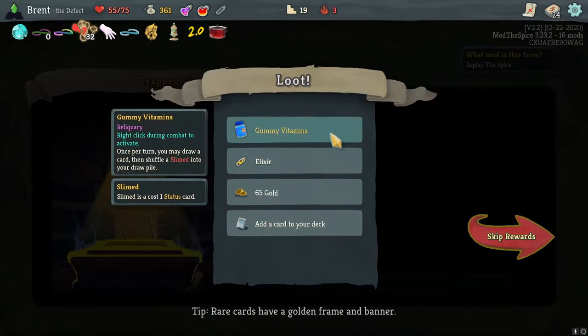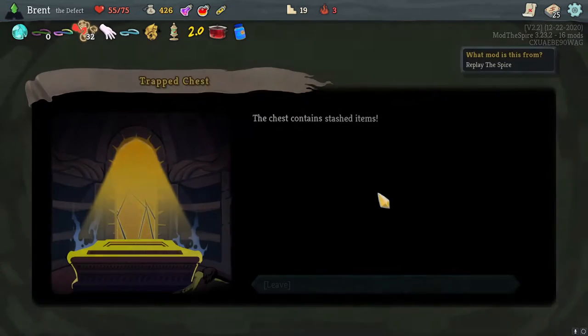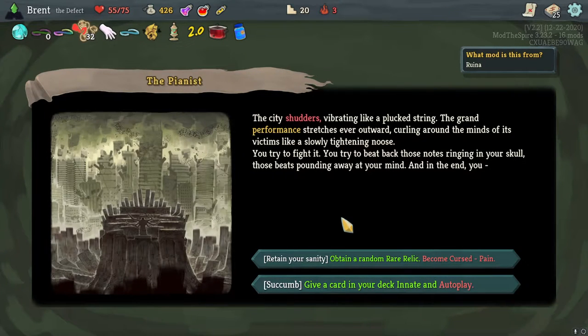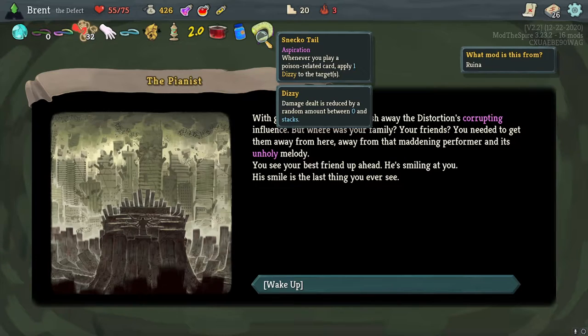You try to fight it, you try to beat back against those notes ringing in your skull, those beats pounding away in your mind, and in the end you retain your sanity. Or — scub a card in your deck, gains Innate and Autoplay. Interesting. I want to take the random rare relic — I'll take the Pain. Neck Hotel — whenever you play a poison-related card. The great first of will — you push away the distortion corrupting influence. But where was your family, your friends? You need to get them away from here and from the maddening performer and his unholy melody. You see your best friend up ahead — he's smiling at you. A smile is the last thing you'll ever see.